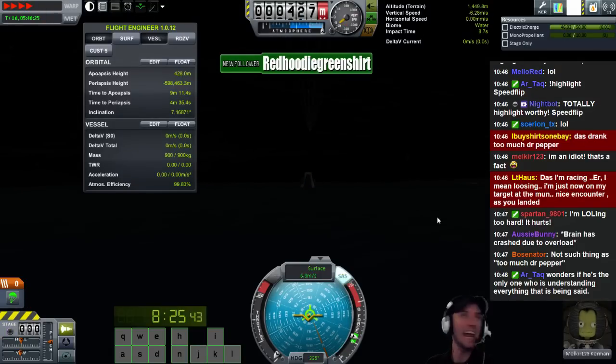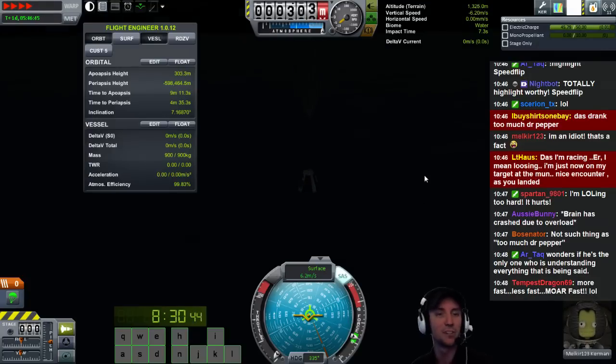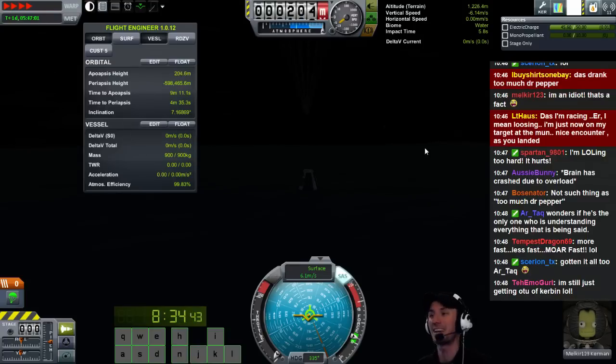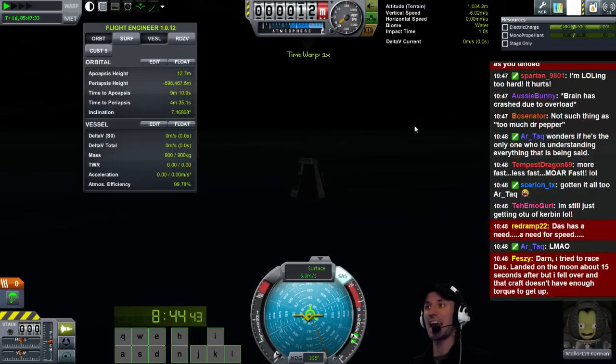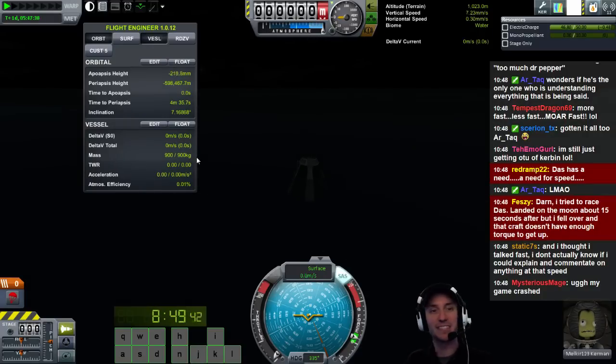More fast, less fast, more fast. I have not been reading the chat whatsoever. Oh my gosh. 1, 9, 8, 7, 6, 5, 4, 3, 2, 1. Time warp down. And... SPLASH! Melker Kerbin! Eight minutes, 47 seconds! Eight minutes, 47 seconds - how do I stop it? I don't actually know how to stop it. It erased it. I wanted to stop it.